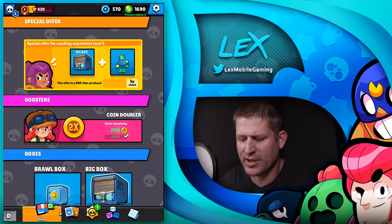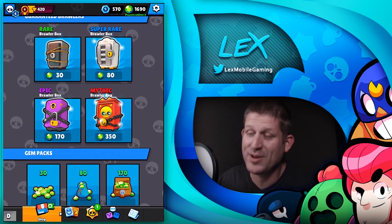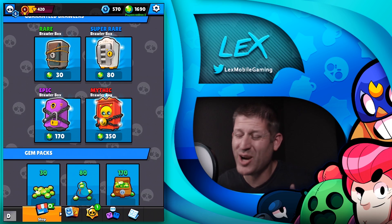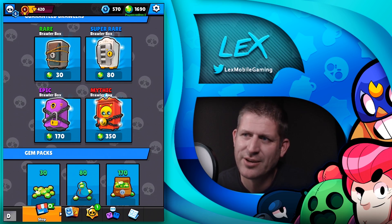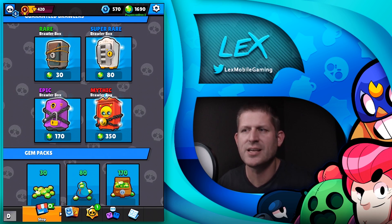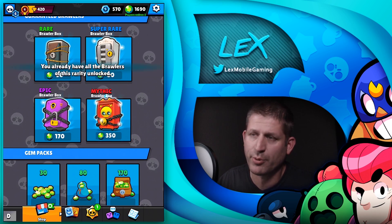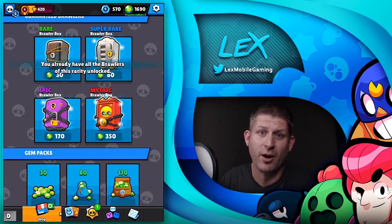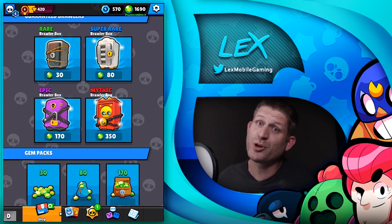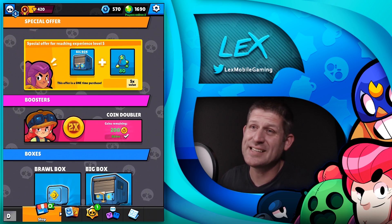Let's move over to the shop section. Most of it looks similar except for the new aesthetics, but here's one really cool new thing: if you scroll down, there are now mythic brawler boxes for 350 gems. It's not cheap, but if you've been trying to get Tara for so long and couldn't, 350 gems and she's yours. These prices are subject to change, but that's a guaranteed mythic brawler. Once you've already unlocked all mythic brawlers, the option goes away — no duplicates in the game.